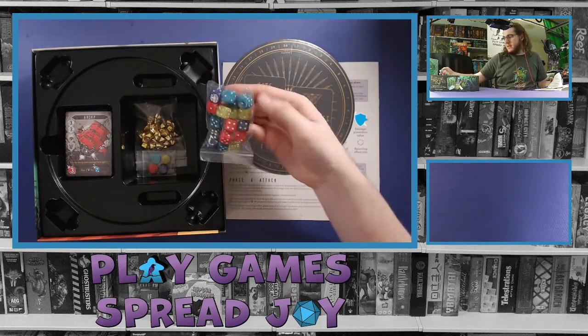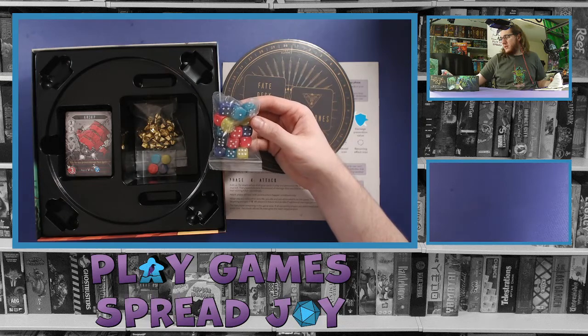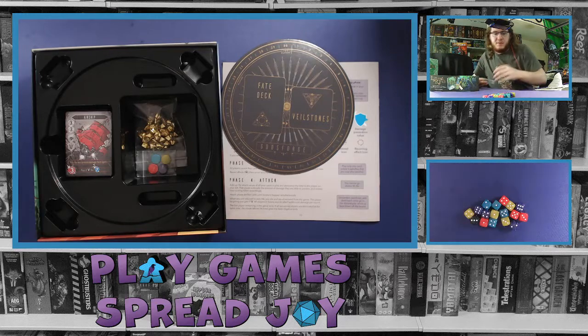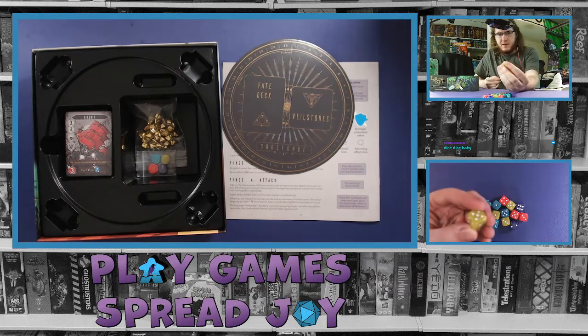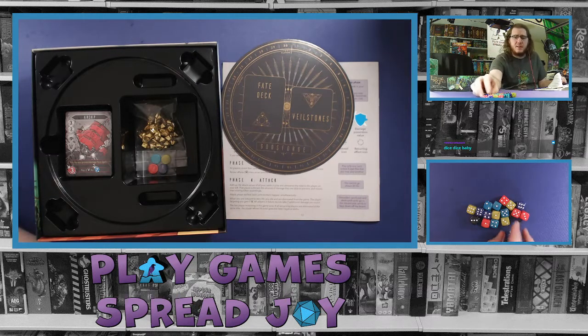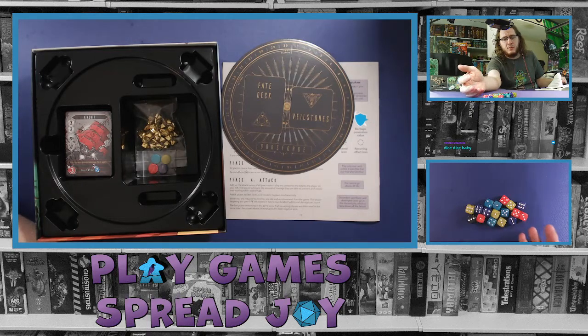Looks like we have sets of dice — enough for four players. We have a teal, a purple, a kind of yellowish green, and a pink. And there's also a black die, which is probably a shared one. They're fairly nice dice — a little bit small but not tiny. Feels a little bit bigger than Sagrada-sized dice, but also not standard — I don't think they're 16 millimeter. Rounded edges, and the color is nice in that it has almost a swirl luminescence to it, so definitely enjoyable to look at.